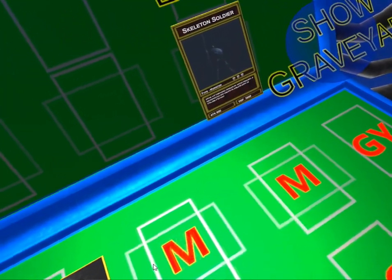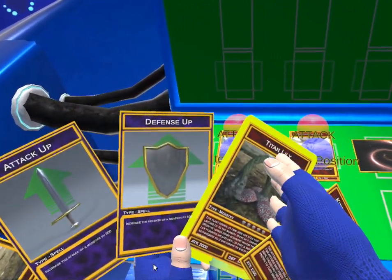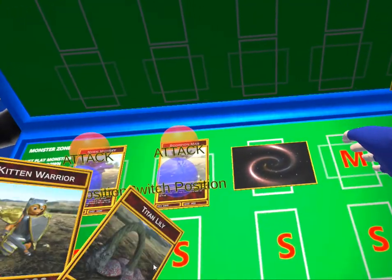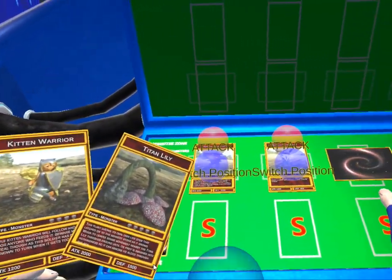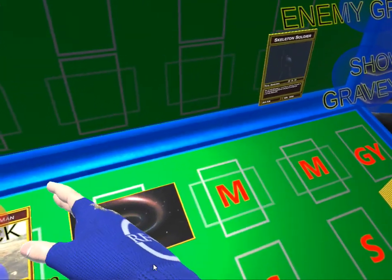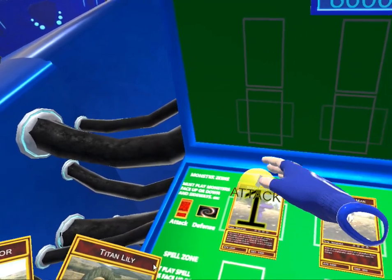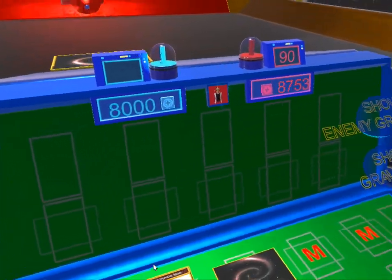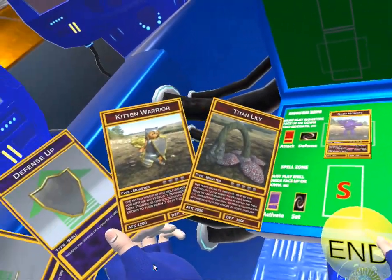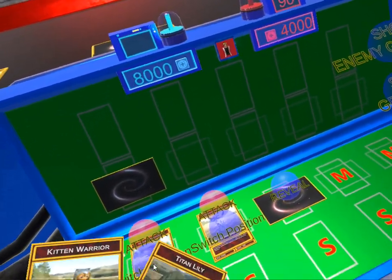We're going to put this guy on defense mode. He has a skeleton soldier with 800 health. So what we're going to do is summon our Titan Lily. Oh, we can't — we already put one defense monster on. But we can attack, so 1,400 attack. And we're going to end our turn. Now we haven't used any of our magic spells, but I might use my magic spell next turn.